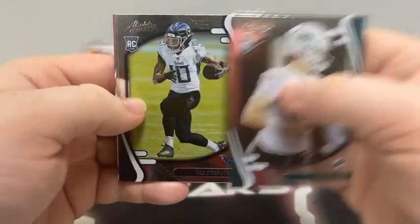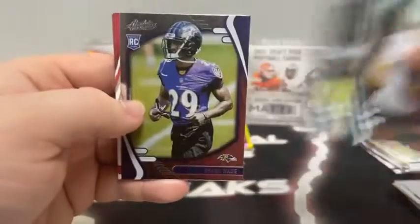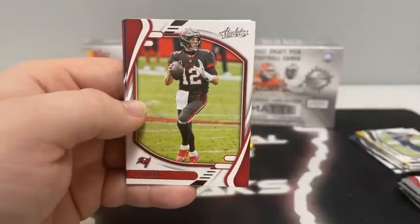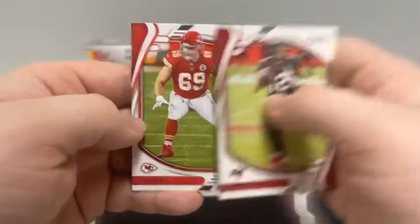Pack number seven. There's Hunter Long for Miami, Des Fitzpatrick, Jalen Camps covering up Sean Wade. We've got our last green — that's Calvin Ridley. Tom Brady, Dak Prescott, and Kyle Long for the Kansas City Chiefs.